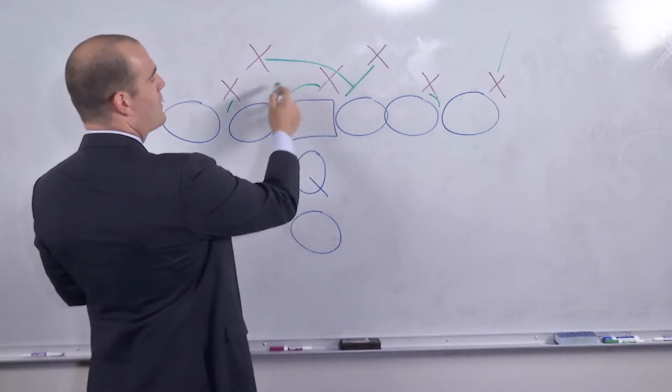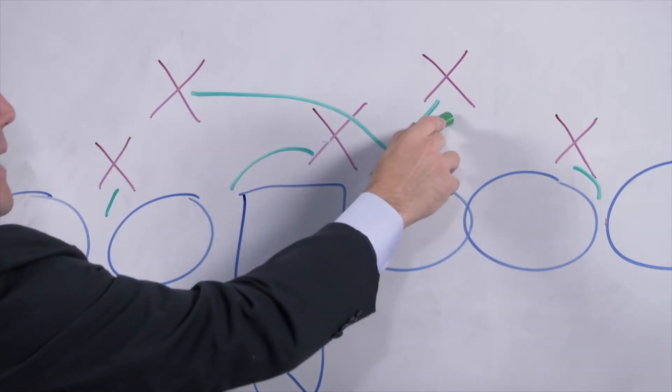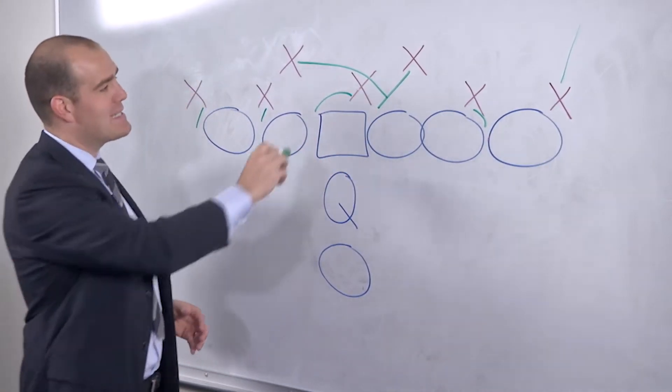The nose tackle is gonna go to the back side A gap hoping to occupy the center. Then you're gonna have the play side backer — in this case the middle linebacker, the Mike backer — and he is gonna hit that A gap as hard as he can.